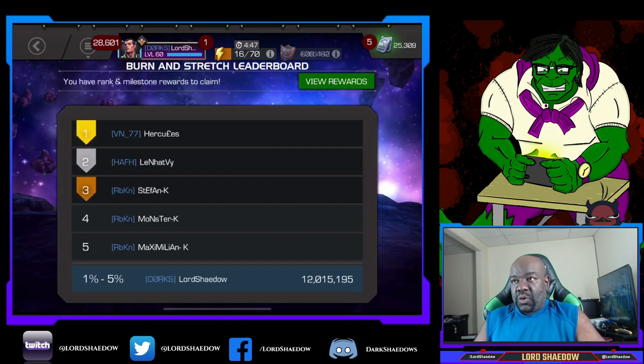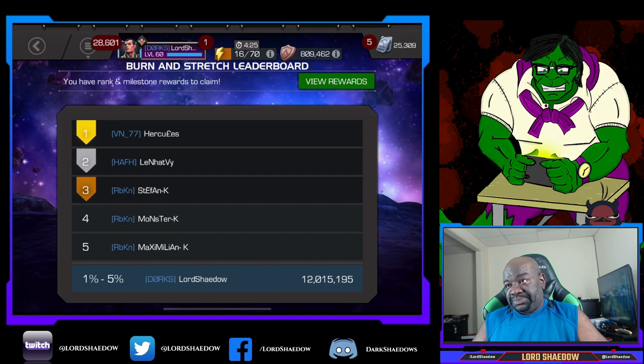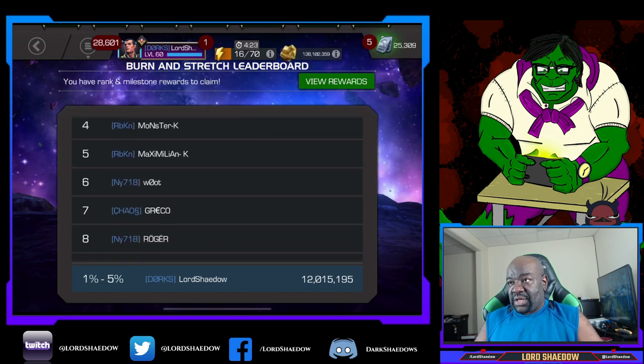Let's go over to the featured arena. I put up my usual 12 million. I think around 10 to 12 million gets you the one to five percent. I usually stop at 12 and so far I have not missed the one to five percent with 12 million. Let's keep going here.